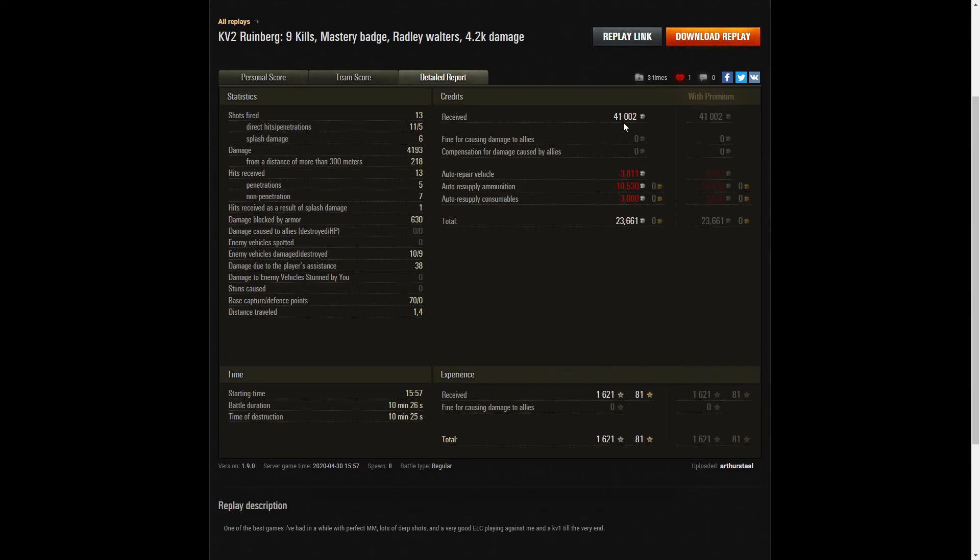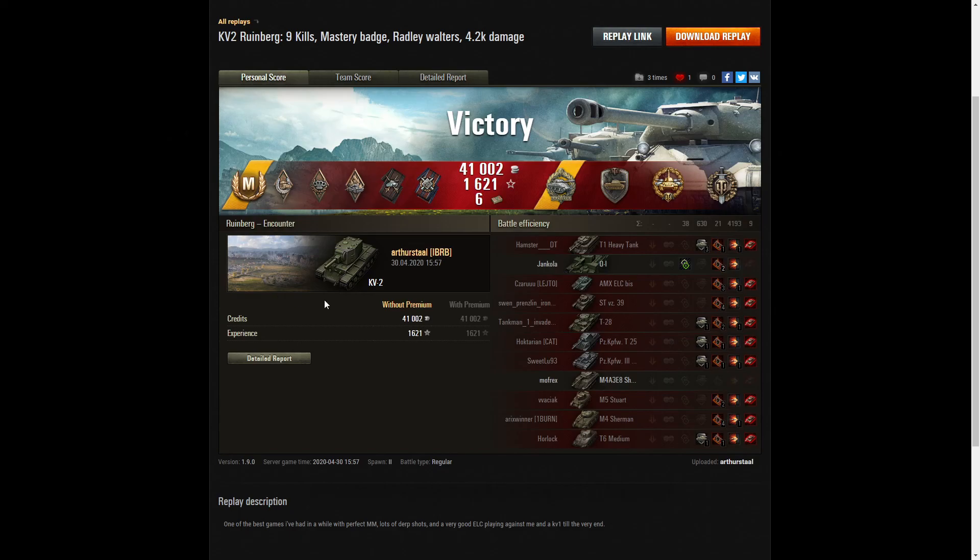On a free-to-play account he earned 41,002 credits, and after repairs, ammunition, and consumables, 23,661 credits were deducted. He received 1,621 base XP with no multipliers on this occasion. It was a good result for Arthur Stahl, just one short of the Pool's medal - if only he'd gotten the kill on the IKV, but the KV-1 poked around the corner and denied him that. But it was a good game all the same. If you enjoyed that replay, please give it a like, subscribe to the channel, stay home, stay safe and derp coronavirus! Thanks for watching!